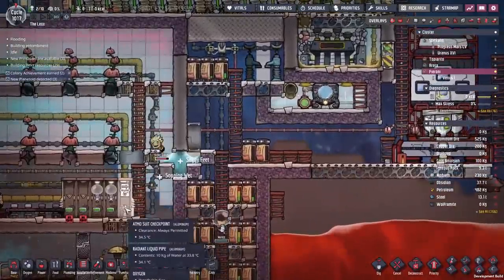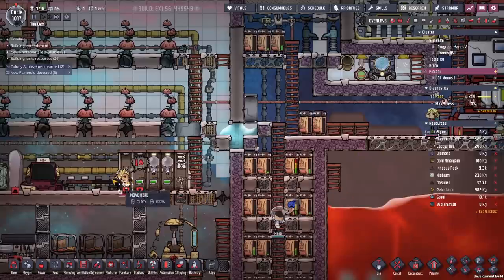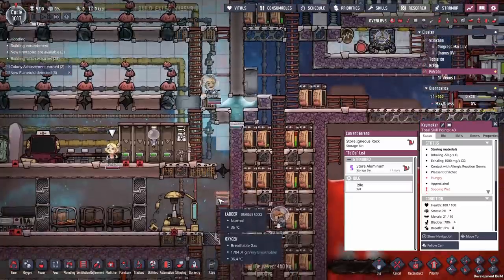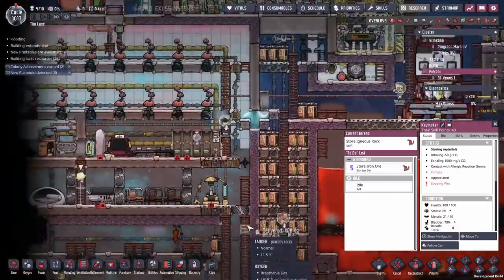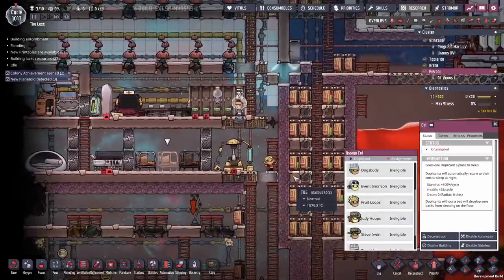You Fruit Loops, get in there quickly. Keymaker — whoa, whoa, whoa — where do you think you're going? Straight over there. And done. Now everyone's in Atmosuits. Let's move them all over to this location and set up their beds and stuff. This is a little bit nerve-wracking — I'm trying to remember to do about a dozen things at once, like move all the fish.